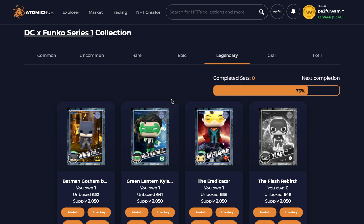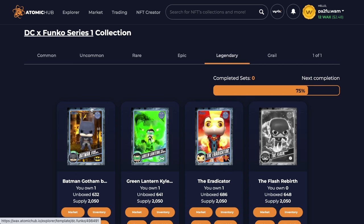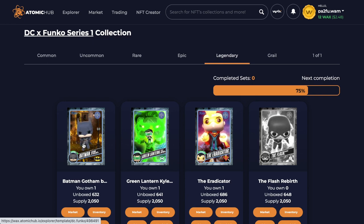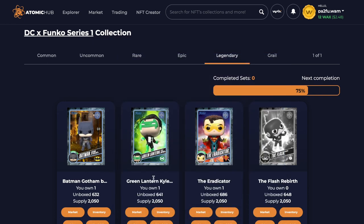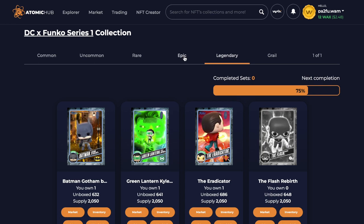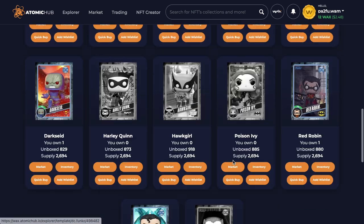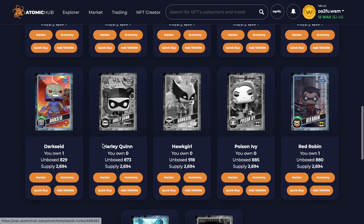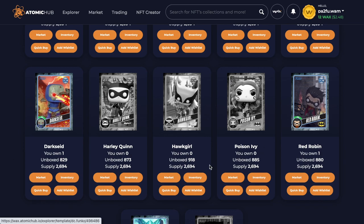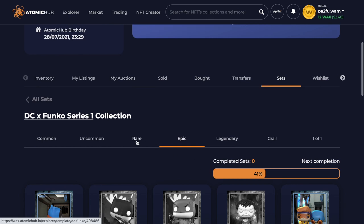We still have three legendaries - we had four of those and sold three for £150 each. With the money from that and the epics - we're only 41% complete on those - we managed to get quite a few duplicates. So what I've done is sold the duplicates; I think they went for around about £17 each, which was quite a bit.